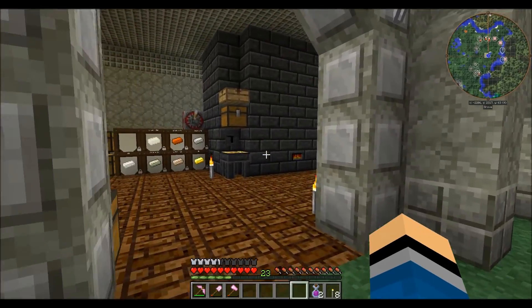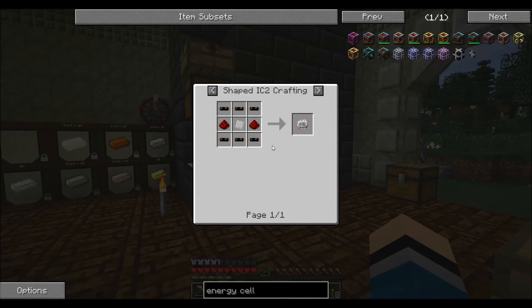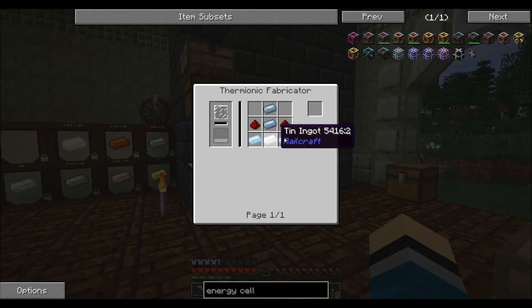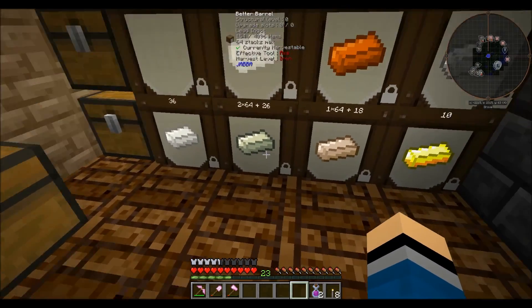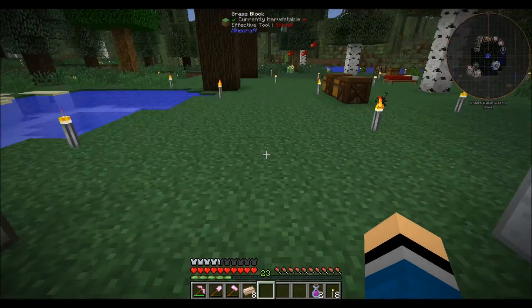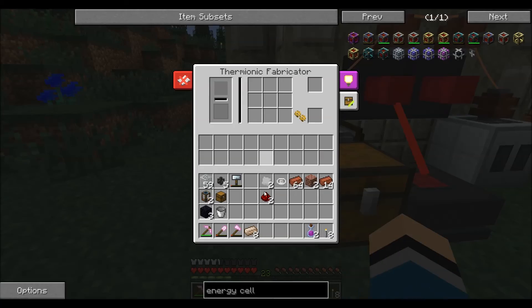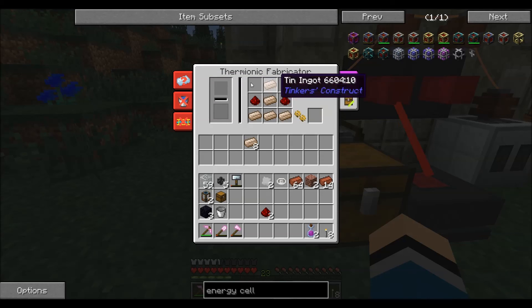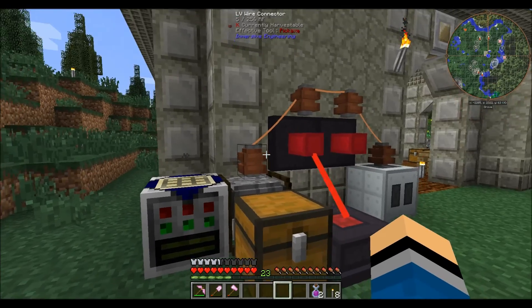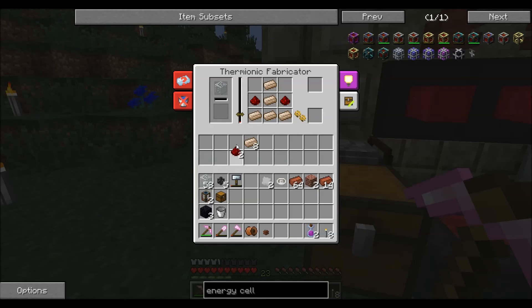What we're gonna do to wrap this up is make a leadstone energy cell because we've got what we need. The tin electron tube needs all tin and two redstone — which we can easily do. We'll put the pattern in there, put those two down, and it probably needs glass — yes. We don't want to lose our progress, so we'll just pull that off and let it feed power. This is still going to take quite a while.